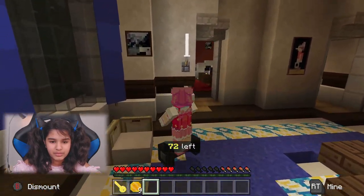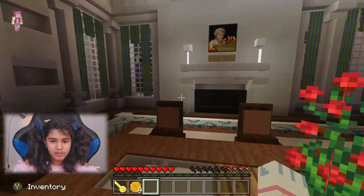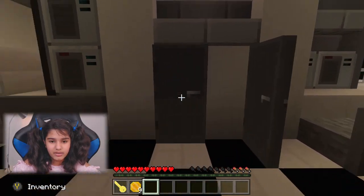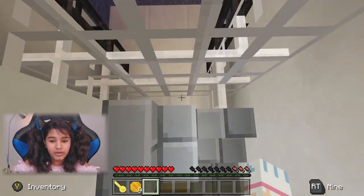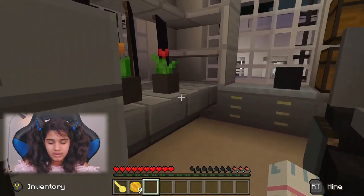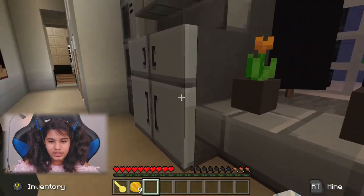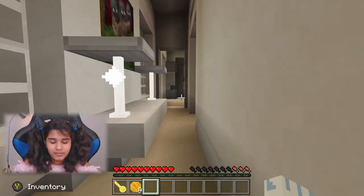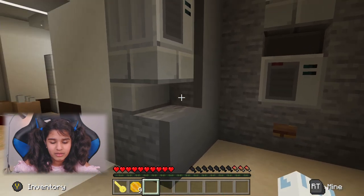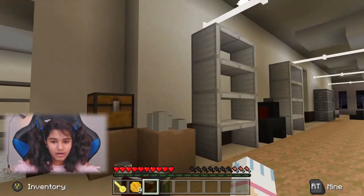So there are Shapescape icons hidden around — oh, what is this? I'm hungry, which is definitely not a good thing. Please tell me they have food in here! I think I might actually go into creative mode because this hunger is going to cause me problems.